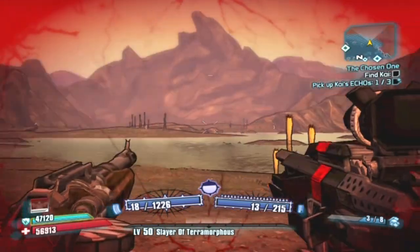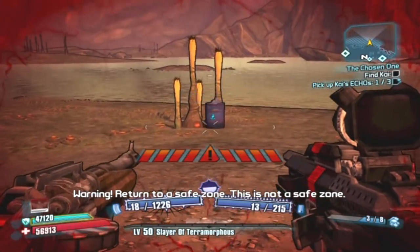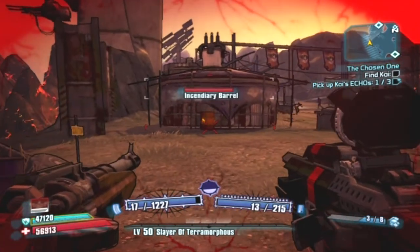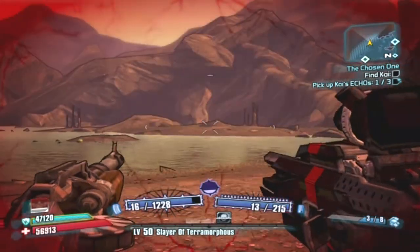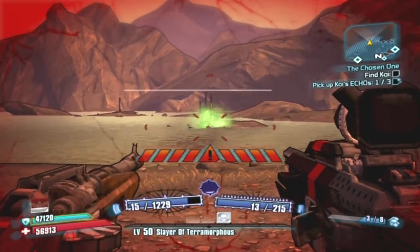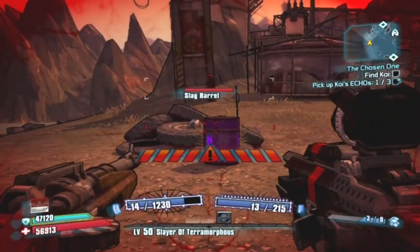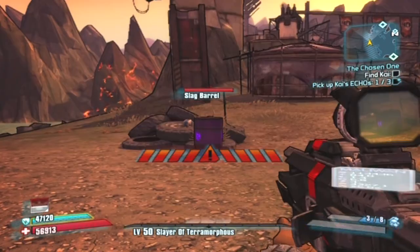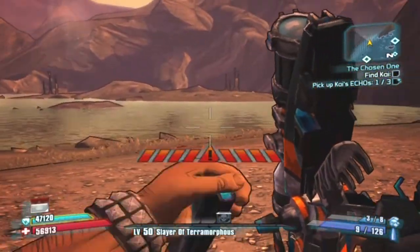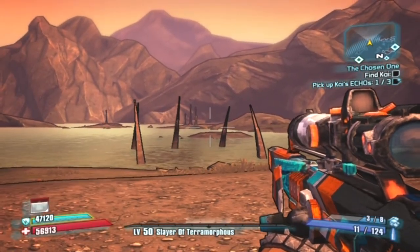So when you first come here, you'll see an assortment of barrels. Please do not shoot them — you have to do it in a certain order. First is blue, then red, then green, then yellow, and finally purple. I will have the color coordination in the description. You'll know you did it right when these things start popping up.